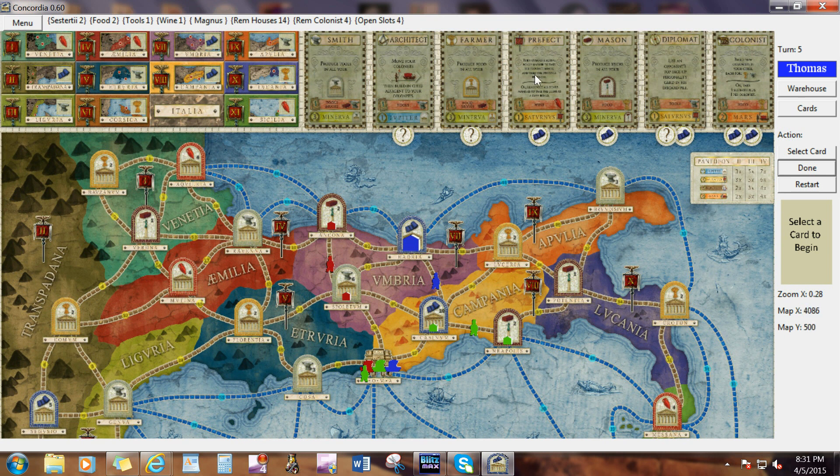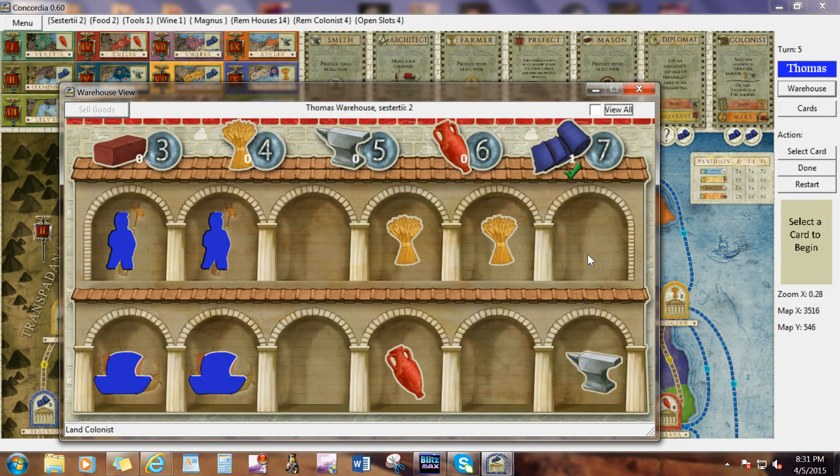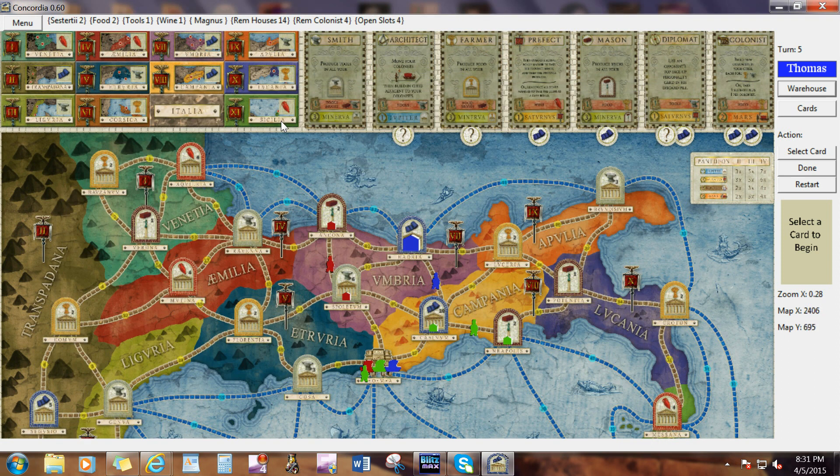Did somebody Tribune? I clicked through that rather quickly. Viewing all... Green must Tribune and build a colonist already — there wasn't any cards they could afford. I'm going to go ahead and Prefect.